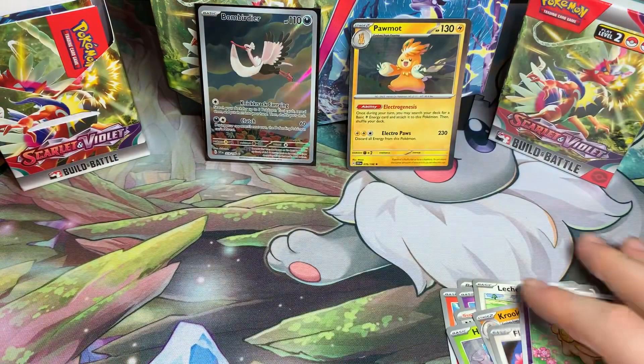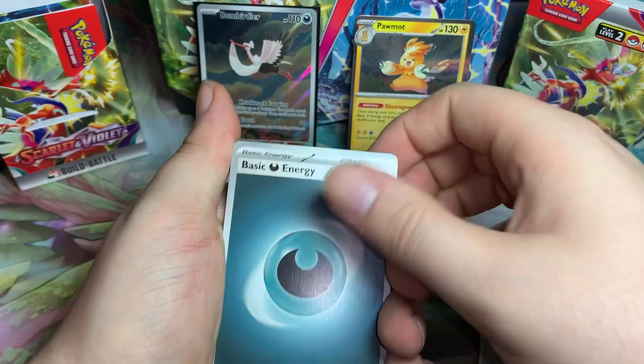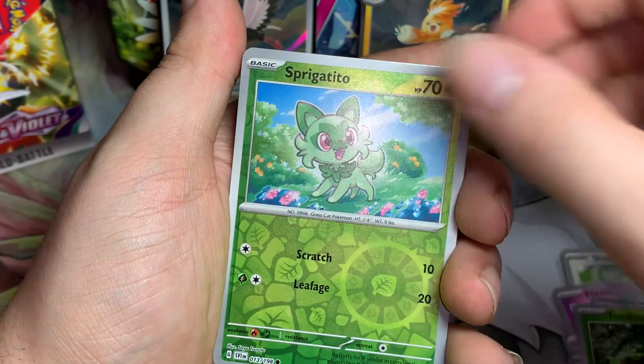Bombirdier is one of my favorite Pokemon from Scarlet Violet for whatever reason - that's pretty cool. All right, second pack - if anything that's probably going to be the best one we pull, maybe Eevee-lutions but that's not guaranteed. Basic Dark energy, Tinkaton, Crushing Hammer, Starly, Lechonk, Florigato, Zangoose, reverse Toadscool, reverse Sprigatito, and then a hollow Cyclizar.